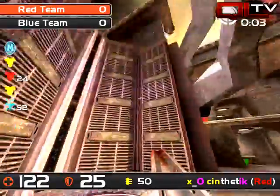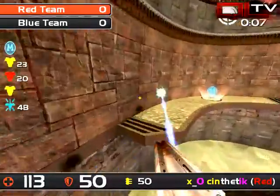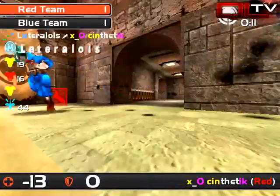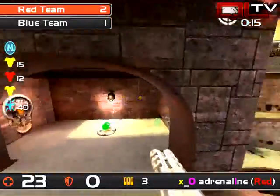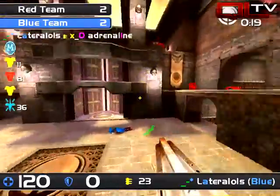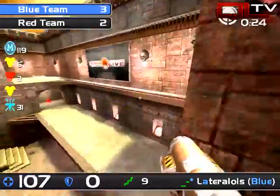Synthetic grabbing the first yellow in the middle of the courtyard, he's gonna hop over to mega — oh no he will not. Ladder is gonna shove a shaft up his ass, oh that was painful. Lateral getting an immediate rail though — lateral's weapon of choice, the railgun, is the general weapon of choice here.